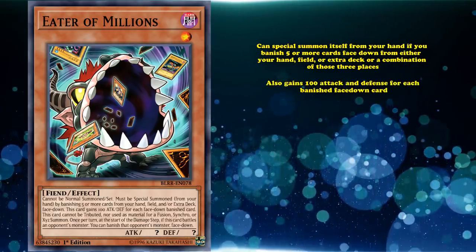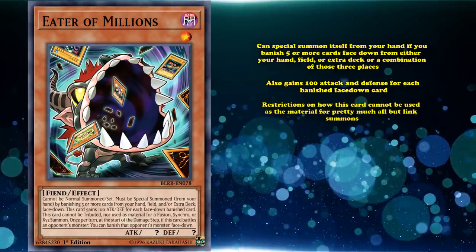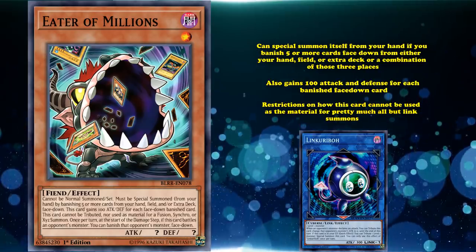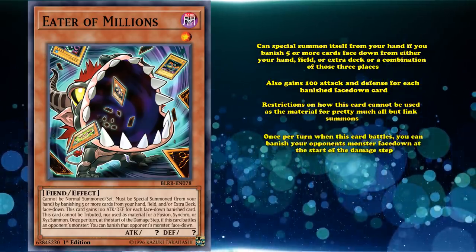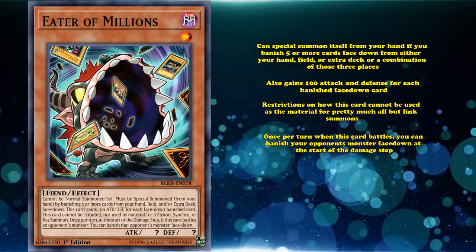This card also gains 100 attack and defense for each banished face-down card, and has a bunch of restrictions on how it cannot be used as material for pretty much all but link summons from the extra deck, and can't be tributed. Also, once per turn, when this card battles, you can banish your opponent's monster face down at the start of the damage step.